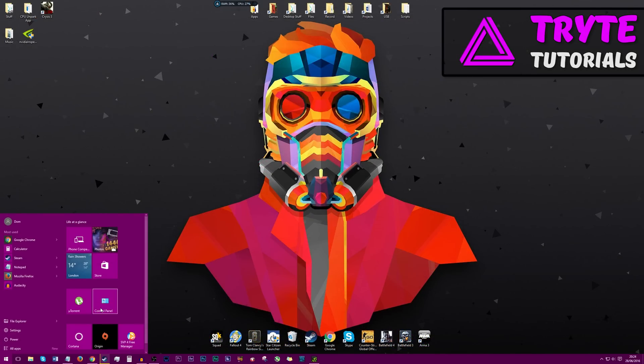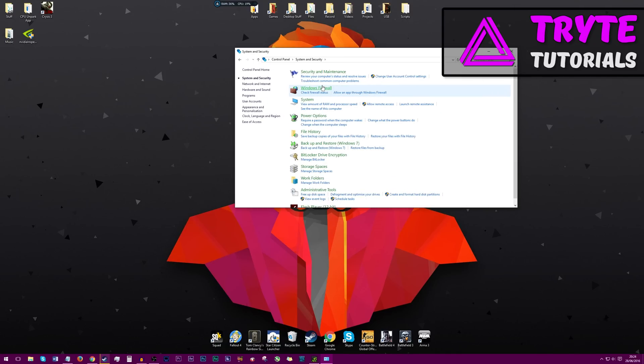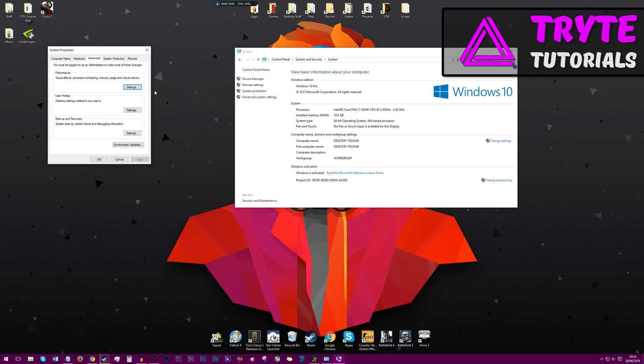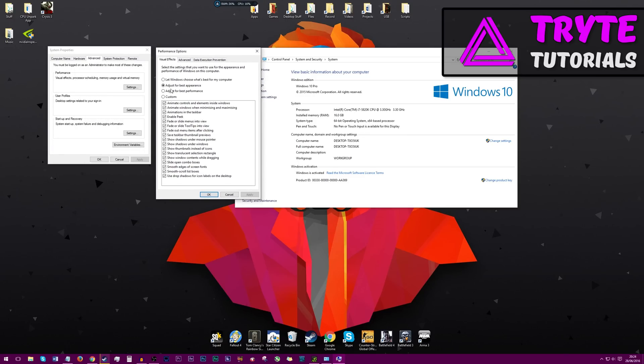Now we're going to do system performance. Go into Control Panel, then System and Security, then Power Options. Make sure it's set to High Performance, and click Apply. Then go back into System and Security, System, Advanced System Settings, and under the Performance tab click Settings. Under Visual Effects, change this to Adjust for Best Performance and click Apply. If you're on Windows 7 or earlier, your Windows will look like Windows 95, but if you are on Windows 8 or Windows 10, the whole layout should stay roughly the same.